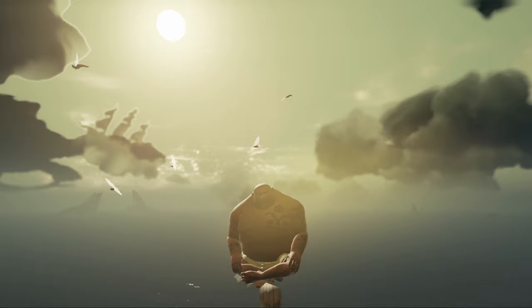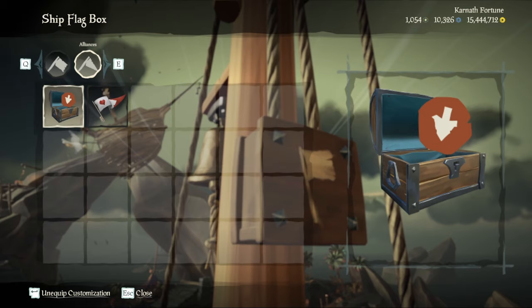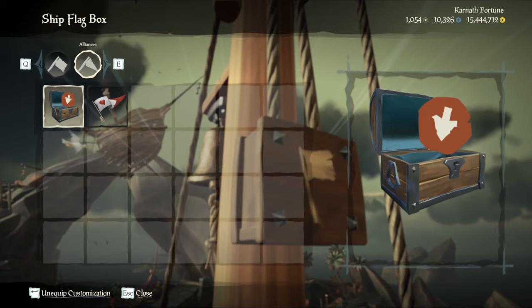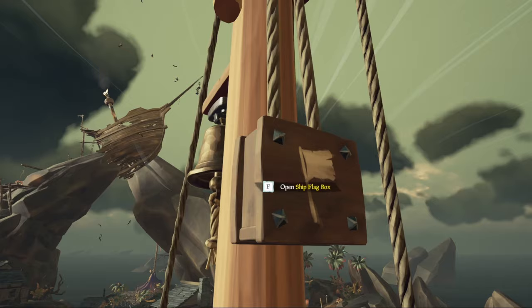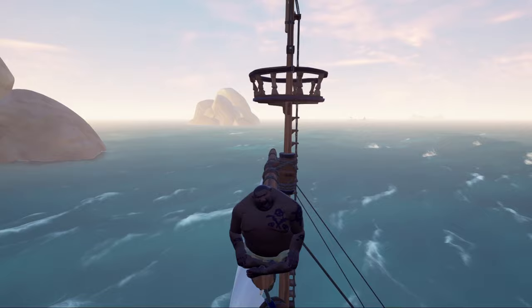To form an alliance, climb up your crow's nest and enter the flag box. Go to the Alliance section and raise the Offer Alliance flag. Your friend will then enter the flag box and press Join Your Alliance. Once you are in the alliance, your alliance members are able to revive you and get 50% of the gold when you sell an item.